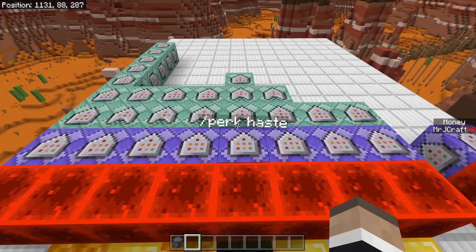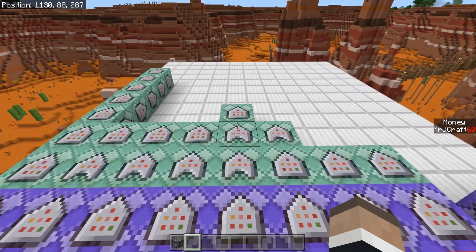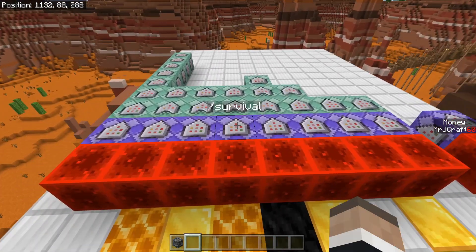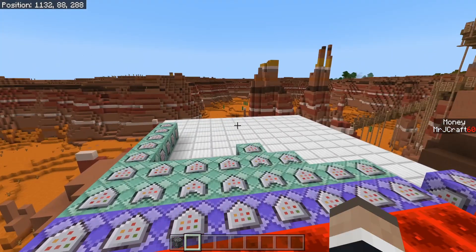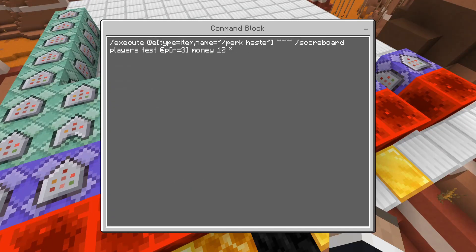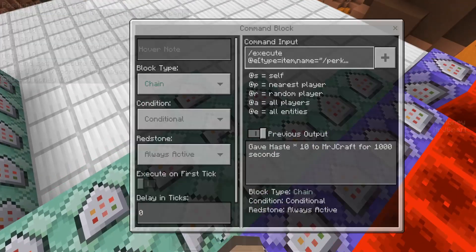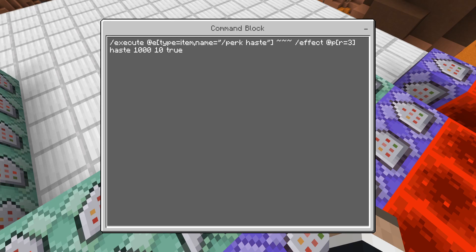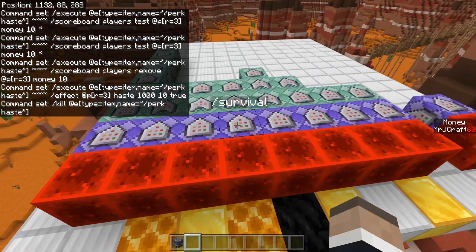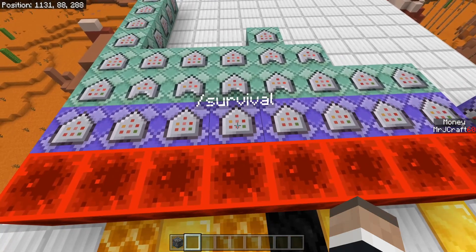Then there's perk haste, which actually uses a money system — I want to show this in a different video, so I'm not going to explain it fully here. It's pretty much exactly how any shop system works. We execute at the location of the item, test the scoreboard to see if you have more than $10, remove $10 from your score, give you a potion effect of haste, then kill the item so it doesn't spam. If you want me to post a full video on it, definitely comment down below.